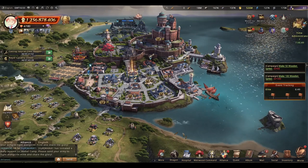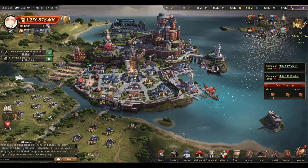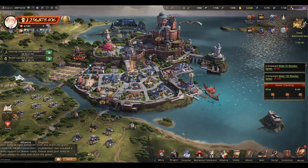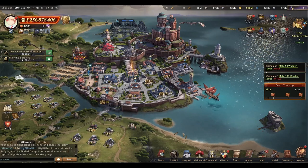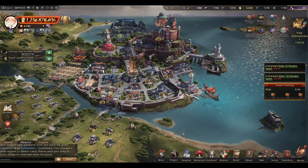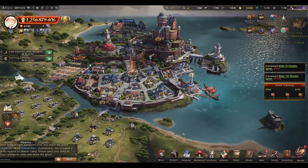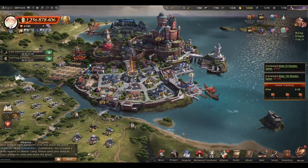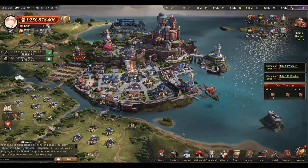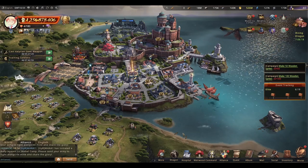That composition should be around 250 million power in terms of troops. Before, it used to be viable to build fewer T4 and T3 troops and more T1s, but nowadays that's not the best idea as solo and rally army sizes are increasing, along with bigger players growing faster than your own stats. So you would need a stronger backline to deal with all that.